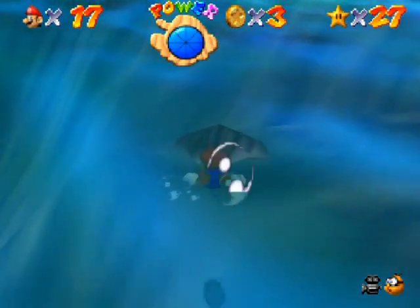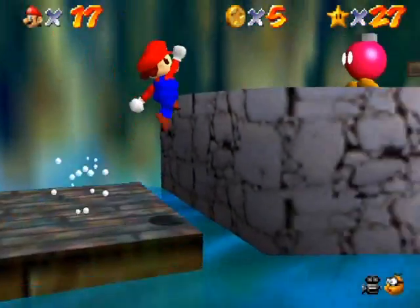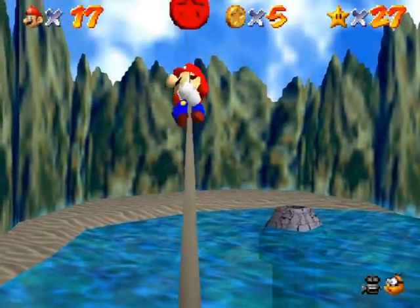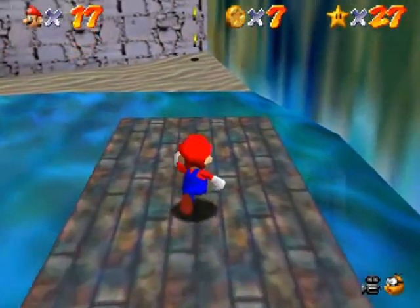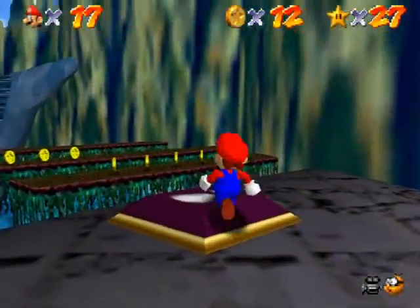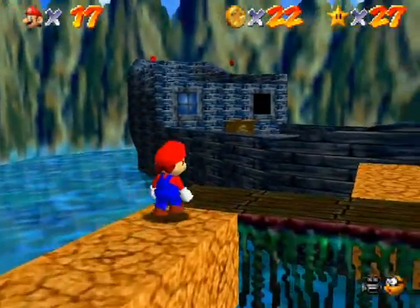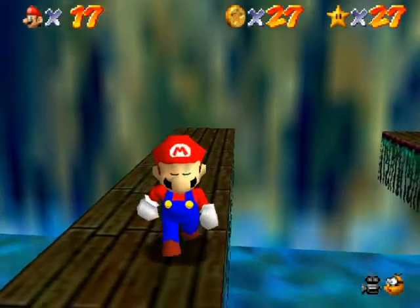I'm going to start by going through the upper route here and clearing out the stuff above water, then go underwater and finish off the rest of the level. There's a special blue coin switch in the treasure cave way on the other side, and I definitely do not want to miss the coins in there. I can't miss a single blue coin in that special treasure area — it's just that few coins in this level.